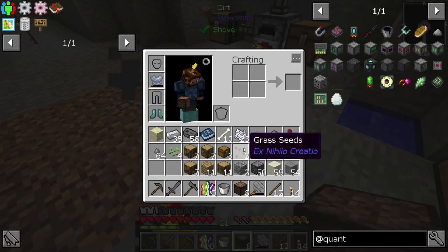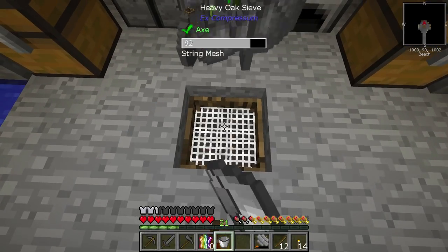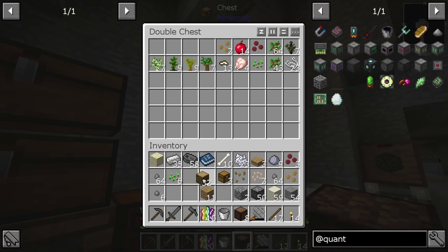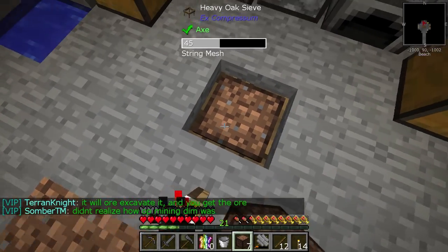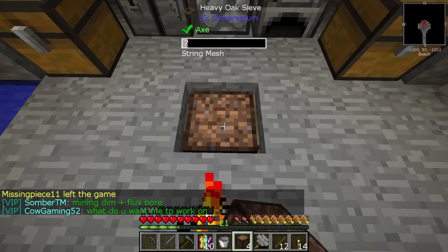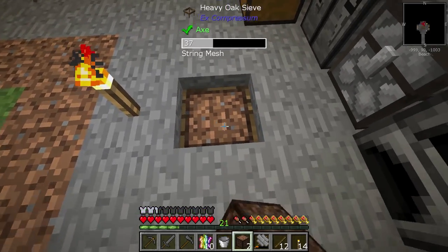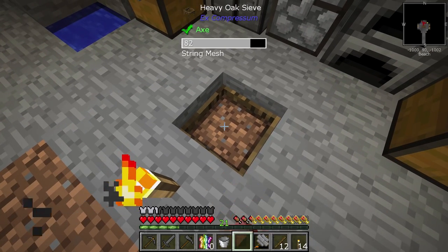We got some grass seeds - awesome! Let's take one of those and place it. We got pumpkin seeds, melon seeds, and carrots - pretty much all the base stuff. The grass is growing now, which is perfect. Sieving is a big part of this early game but we skipped a lot of it for materials. Right now all I'm after is some plants and grass because I can use that grass to hopefully get some black dye for early power.